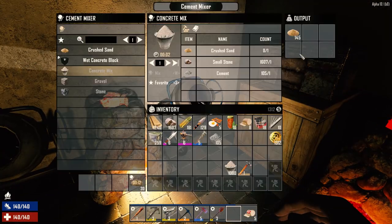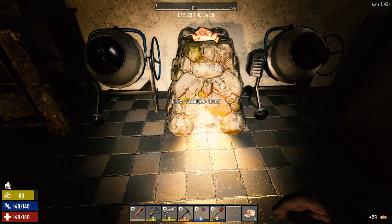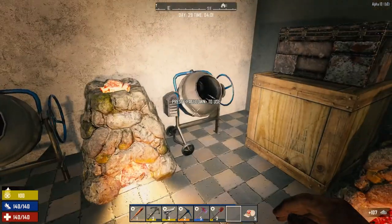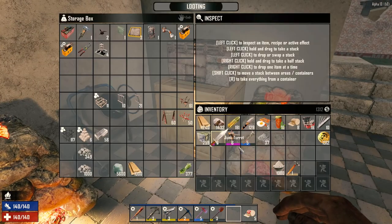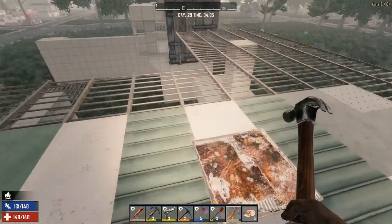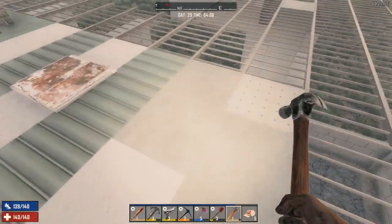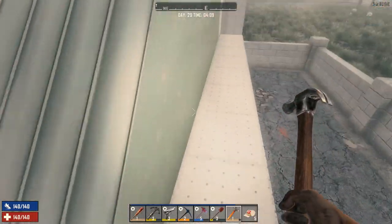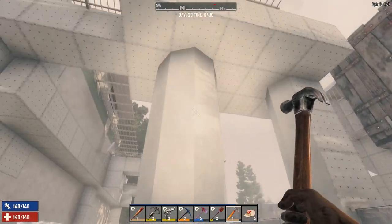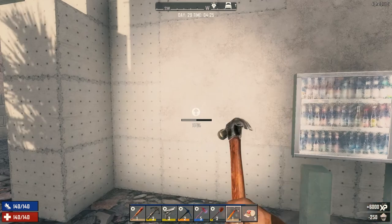We are currently trying to finish up getting enough concrete to finish up the base, and I think we've got plenty now. I want to do a double check of everything today before we head out. We're going to head to the second trader today. Let's go downstairs and burn off this 1000 concrete to reinforce the walls a little bit more. We added these, so let's just upgrade them.